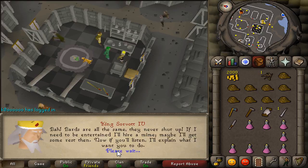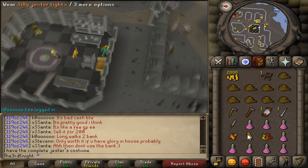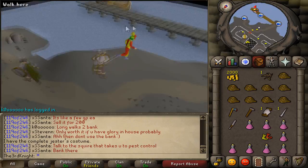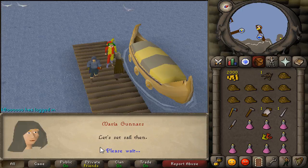The king will then want you to go back to Neitiznot and look for his spymaster. Pick up the Jester's costume from the chest behind the throne and head back to the docks the same way you came to Jatizso. Talk to Mord Gunnars to go back to Rellekka, then talk to Mord Gunnars again to go to Neitiznot.